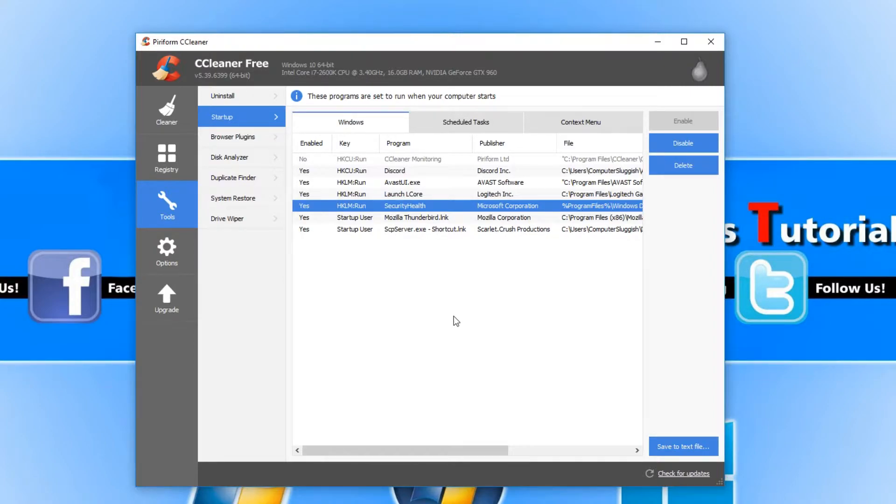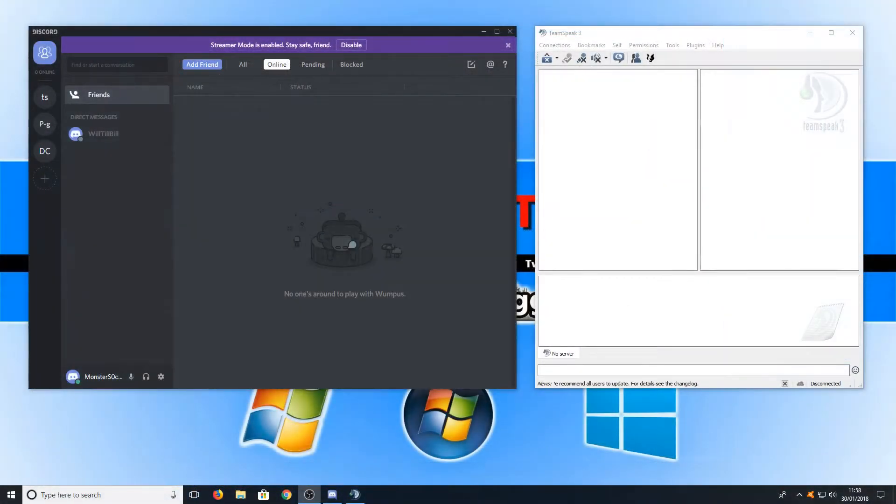Moving on to the next program — next up we have Discord and TeamSpeak. These are voice over IP clients which allow you to talk to your friends over your microphone. This really is a must-have when gaming. I will let you decide which one you would prefer to use, Discord or TeamSpeak, as they are both extremely good. A lot of people are saying Discord is the future as it has a lot more features, but I prefer TeamSpeak as I've used it from the start.